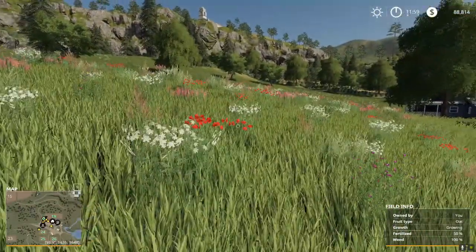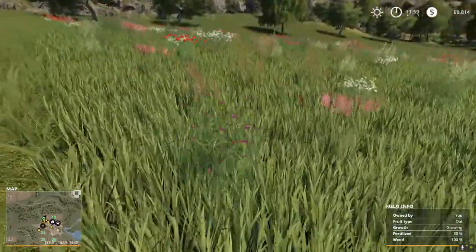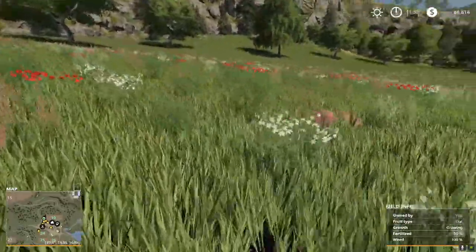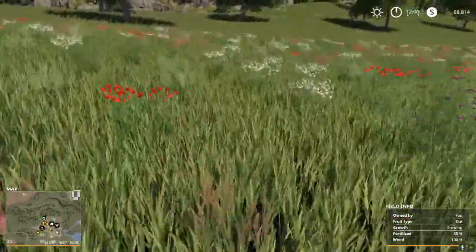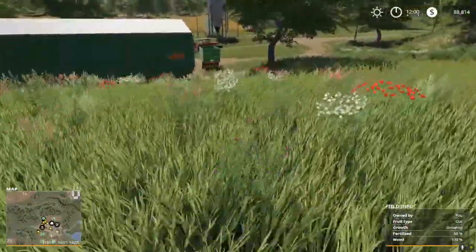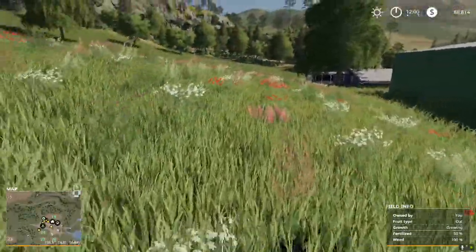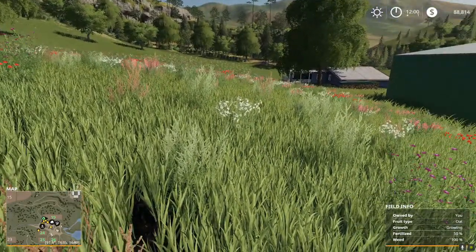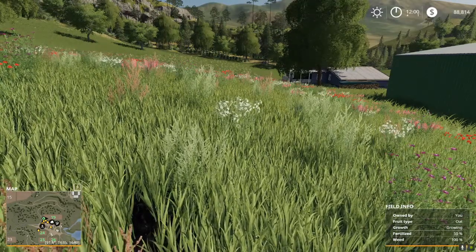I have reset the field to show you what stage two weeds look like, and these are them — they look like lovely little wild flowers, don't they? Anything flowering like this, these are stage two weeds. Keep in mind any weeds that are growing you have to take care of before your field is ready to harvest. Once it's ready to harvest you can't do anything about the weeds, but right now these weeds can be dealt with.